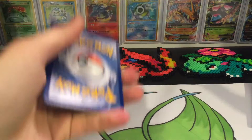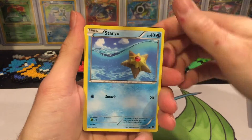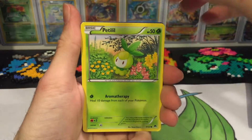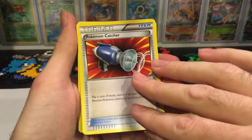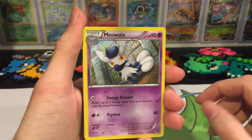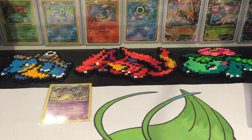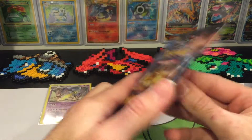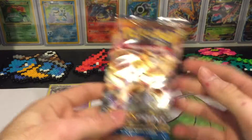Gyarados on the pack there. We've got Staryu, Skorupi, Petilil, Rattata, Numel, Heatmor, Pokémon Catcher, Durantir reverse hollow of a Gabite which is an uncommon, and a Meganium non-hollow rare — and we did pull the new code card.